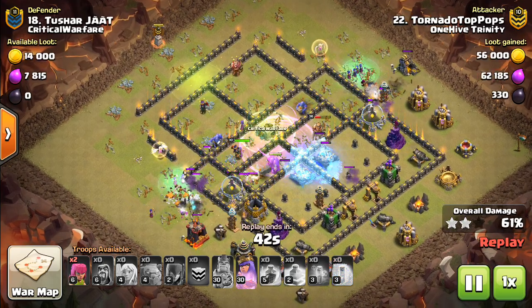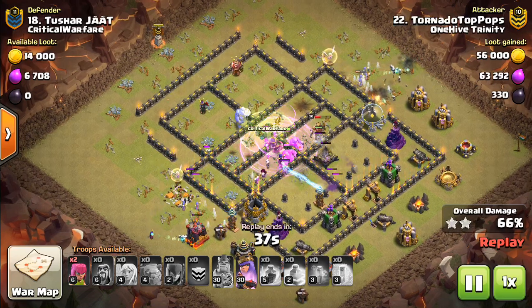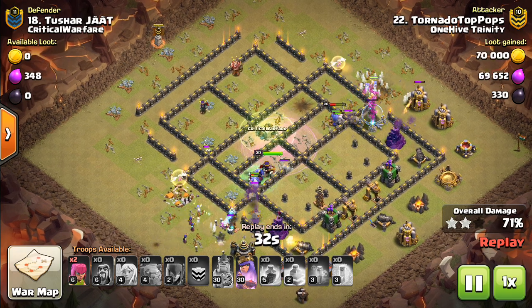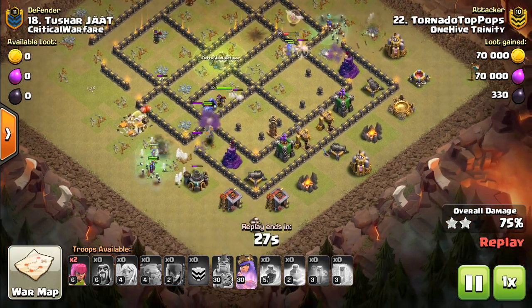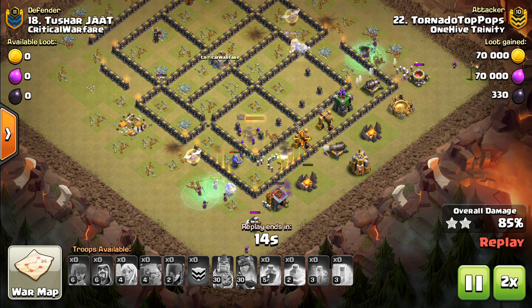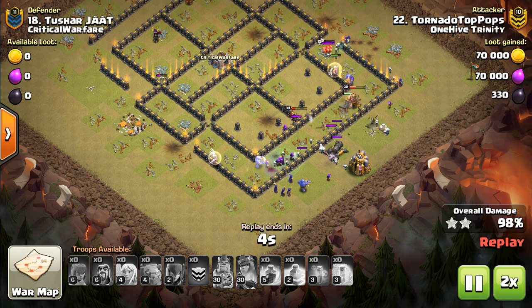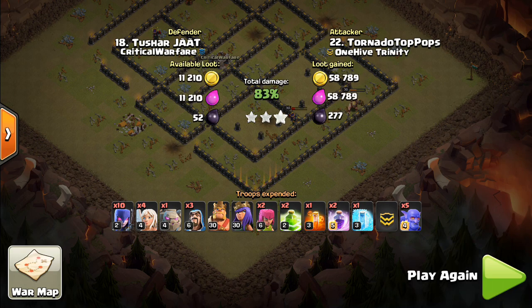That was a really nice freeze on those Expos, especially because it took a minute for the bowlers to come back and start targeting them. Often you can get some good value from the freeze if you just wait and see where it's needed. For defending this attack, I think putting those air defenses a little bit to the inside of the base but still pretty close to the outside, and spreading them out around your base, can help kill the healers. That's kind of the first step to screwing up a witch attack — killing the healers.